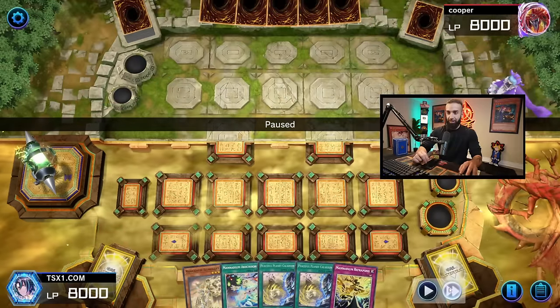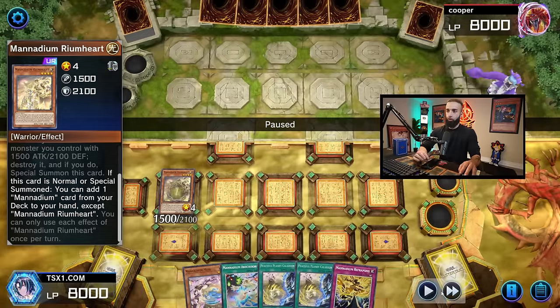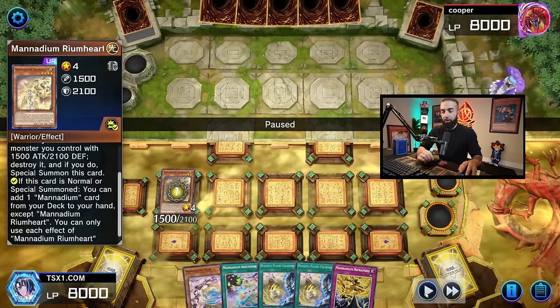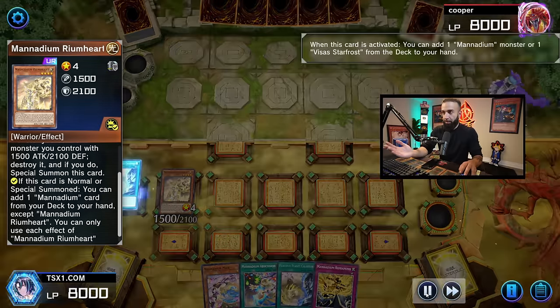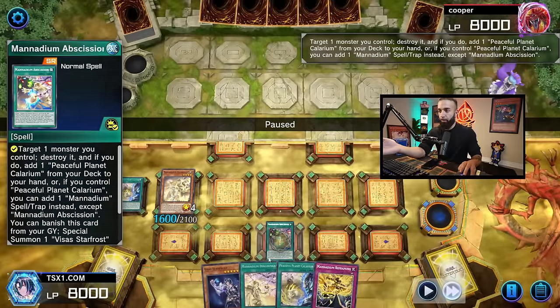Now I'm going to show you the combo tutorial of this deck as well as the deck profile. Starting with a hand of all Manadium cards — the idea is simple. The first card you want is Room Heart. Once you have Room Heart, the next card you want is Meek, then get to Calarium, which you want to resolve as much as possible.